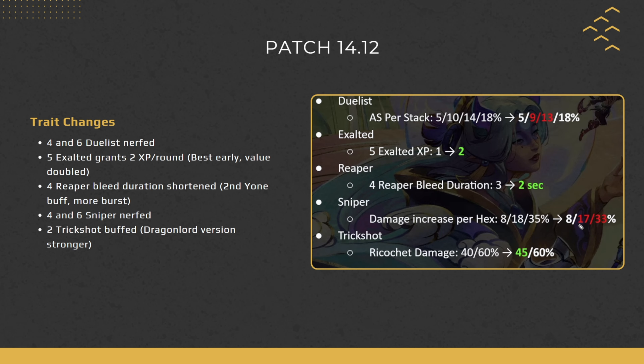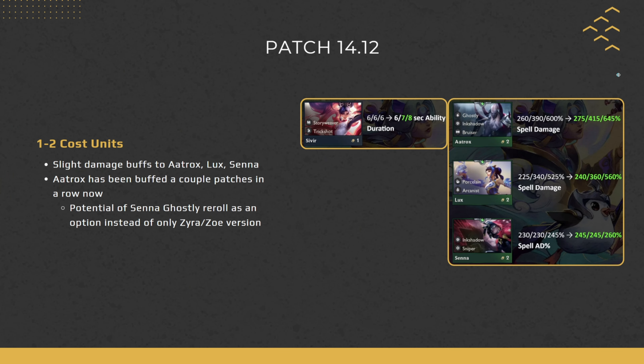Four and six Sniper got nerfed slightly — not too crazy, just a little bit. Then Trick Shot got a buff: two Trick Shot goes from 40 to 45 percent. Right now in the Kai'Sa build you go four Trick Shot, which recently got rebuffed to 60 percent. However, if you're playing the Dragon Lord version with only Kai'Sa plus Xia, two Trick Shots will be buffed, helping your early to mid-game as well.